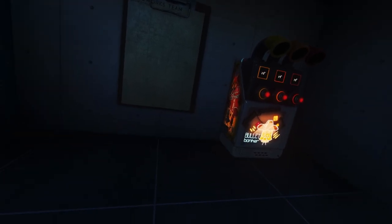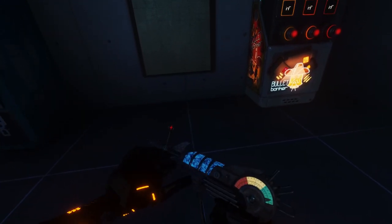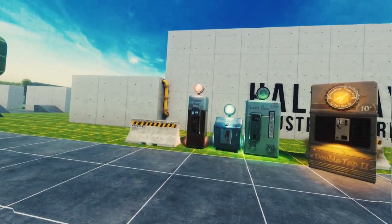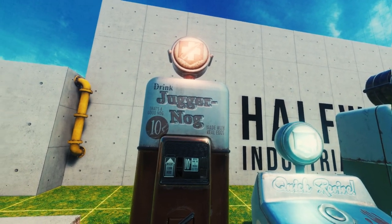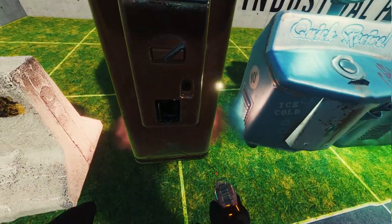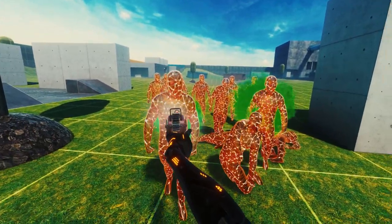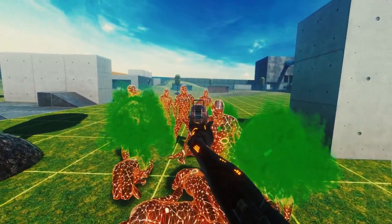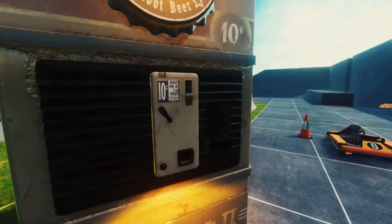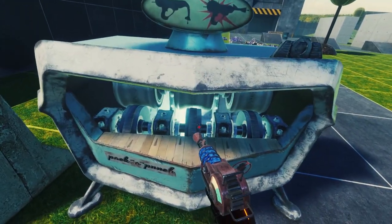At number four we have the Call of Duty Zombies pack — the Ray Gun, the Perk Machines, and the Pack-a-Punch Machine. These are classics that I like because I've played Call of Duty Zombies. The Perk Machines and Pack-a-Punch don't really do anything yet, but they have the cold fog and their jingles so you can listen to their songs. The Ray Gun is fully playable with the unique reload style — you put in the batteries and reload by opening and closing it, exactly like in Call of Duty. It's full nostalgia for me.